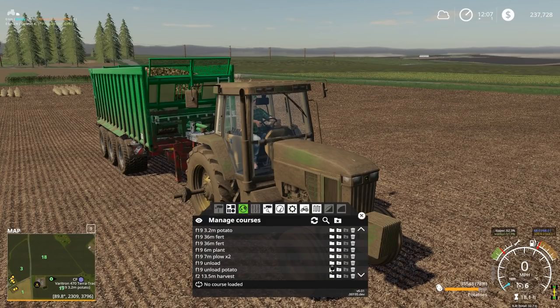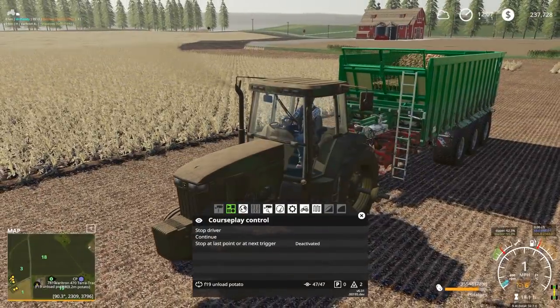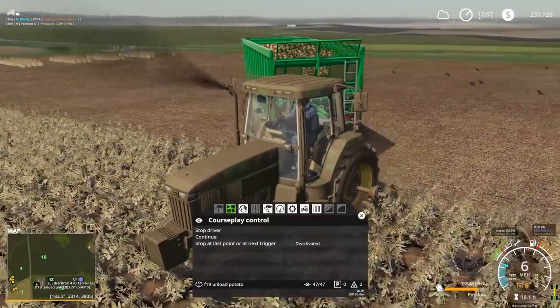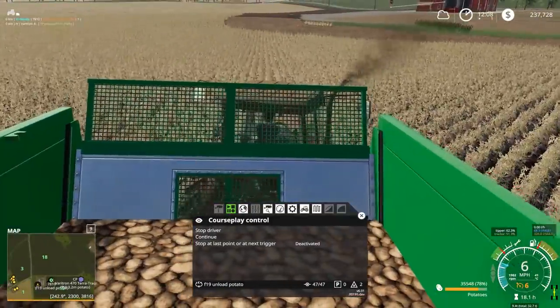Field 19 unload potato. I found something else out as well — our storage silos will not hold potatoes. That was a particular surprise to me. So what I did is I put a Silo King down right by our bale sell point, and that's where we're unloading the potatoes.